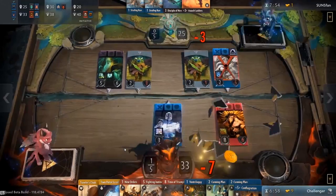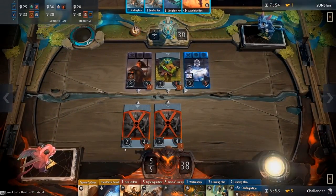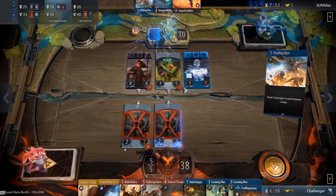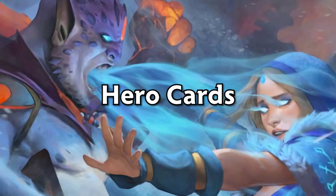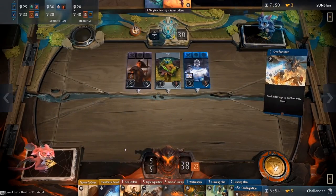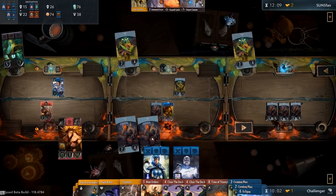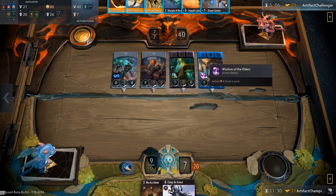Hello everyone, this is Duane aka RealTerror with Action Esports. I'm back today with another informational video to get you hyped for the upcoming beta launch. Today we're going to be focusing on hero cards. Heroes and artifacts are the most essential and powerful part of your deck. The five heroes you select to include in your deck are certain to make or break the game for you. I'm excited to share the finer details of artifact heroes with all of you in today's video, so let's get started.